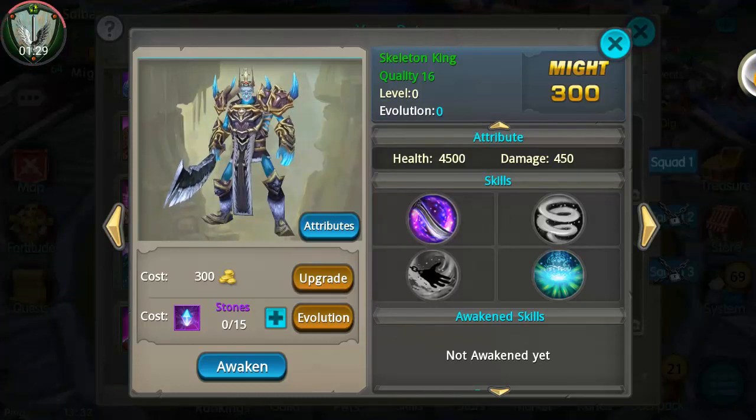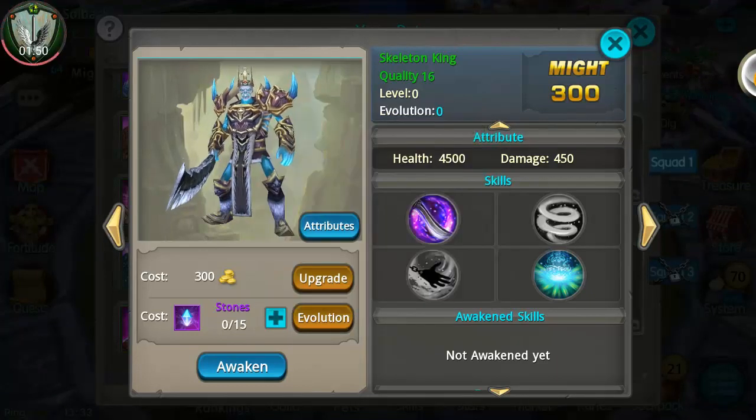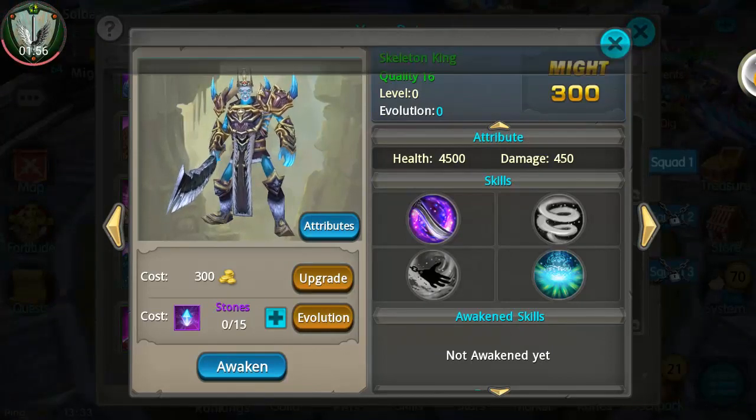Blood Lock also stuns enemies for two seconds. The rare skill — Ghostly Hold — reduces damage taken by minus 30%, reduces movement speed of nearby enemies by 20%, plus pet evolution times two. That's a percentage damage bonus from stationary enemies for two seconds. So this guy is all about stuns — this is gonna get fun playing with him.